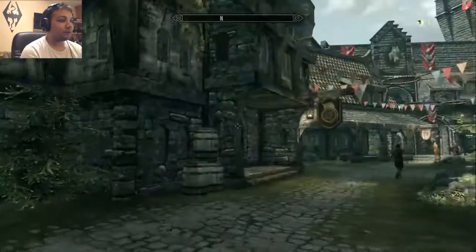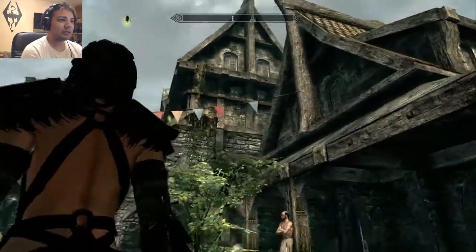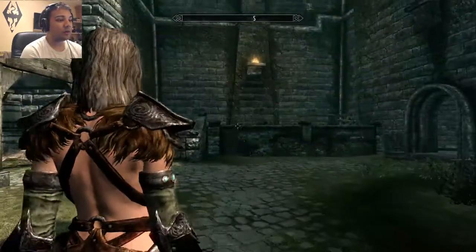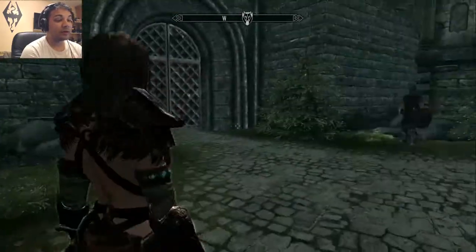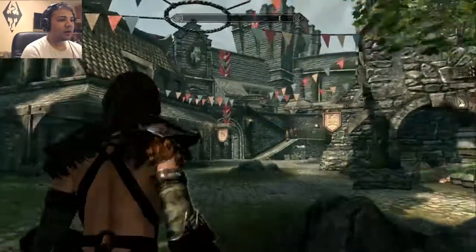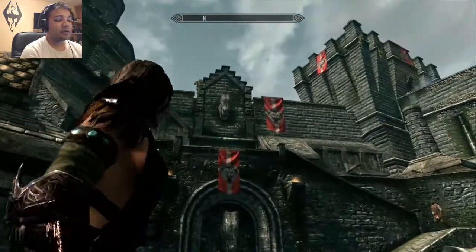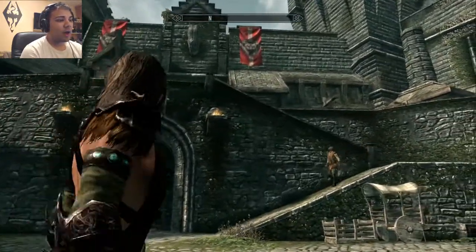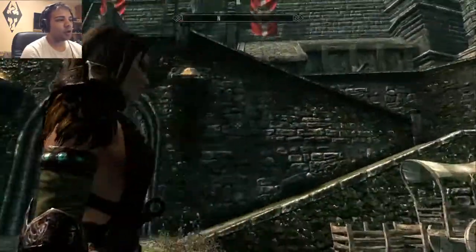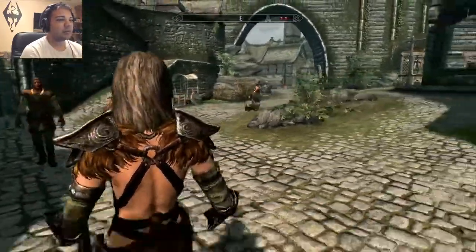We've reached the lovely Solitude — what a beautiful place this is. Atar is famously known for executing a civilian right over here, where some guy got beheaded the first time you actually enter Solitude. Now, Atar can either be roaming around the streets of Solitude or he will be in the castle in the dungeon area. However, he can also be in Jala's house.